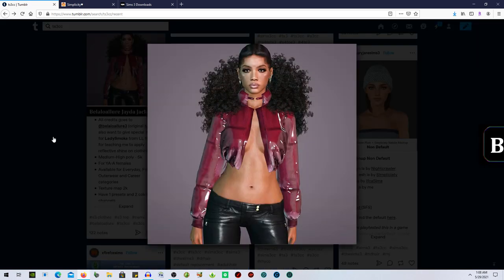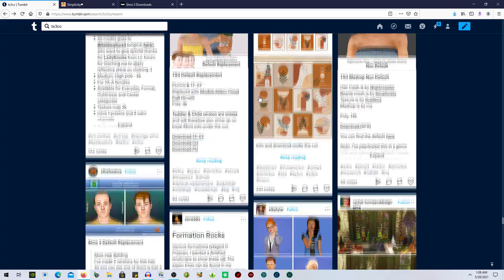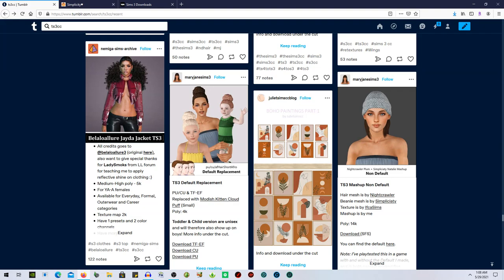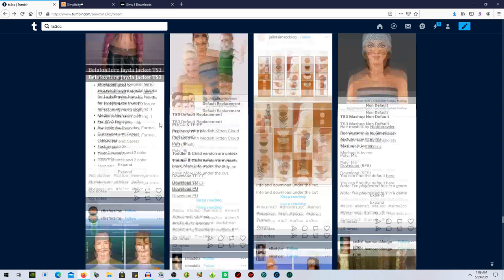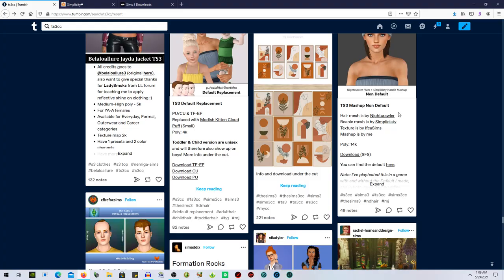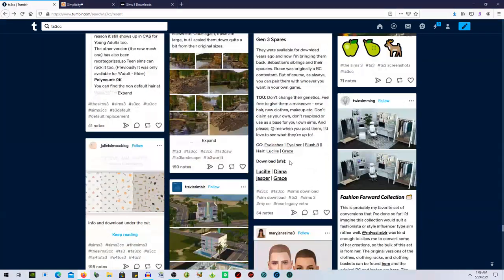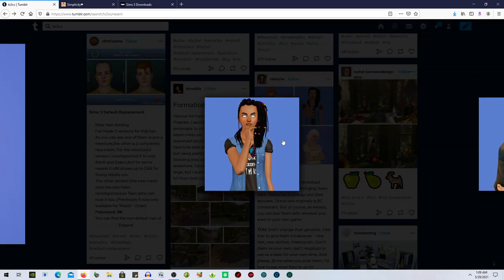This sim is beautiful and her hair is gorgeous. I need to figure out where they get these baby hairs because I have some and they don't look that good. I can't find what I need to make my sims look right — this sim is gorgeous and I need it in my life. Sometimes I download base sims just to kind of update them.